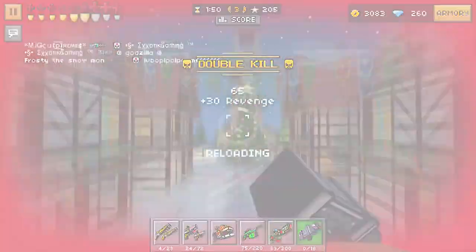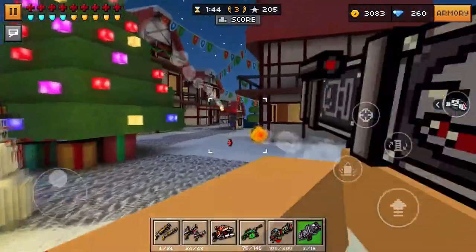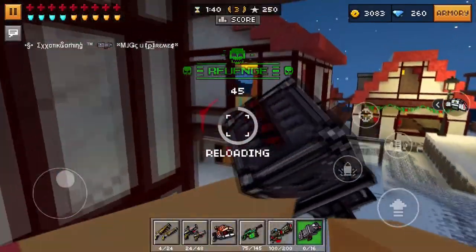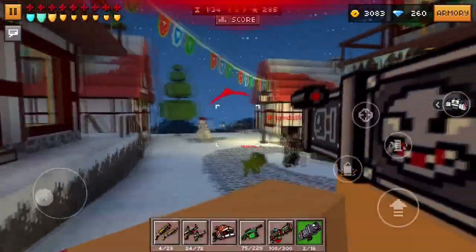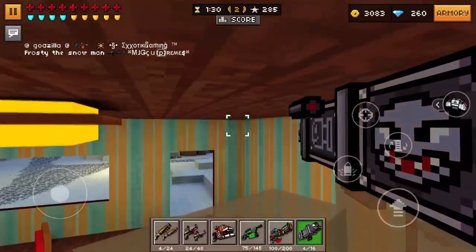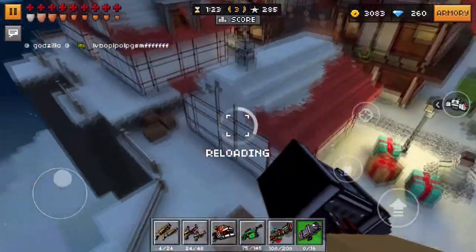It has a scope, but I wouldn't recommend using it because most area damage weapons are just better off used without the scope. This weapon still has that heat-seeking homing missile special ability regardless of whether you use the scope or not. So it doesn't really matter — it's based off of personal preference. You can choose to use it or not.